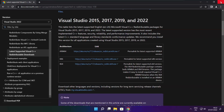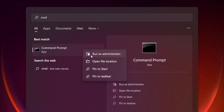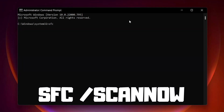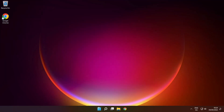Close Internet Browser. Click Search Bar and type CMD. Right-click Command Prompt and click Run as Administrator. Type SFC /scannow. Press Enter. Wait. After completed, close window and restart your PC.